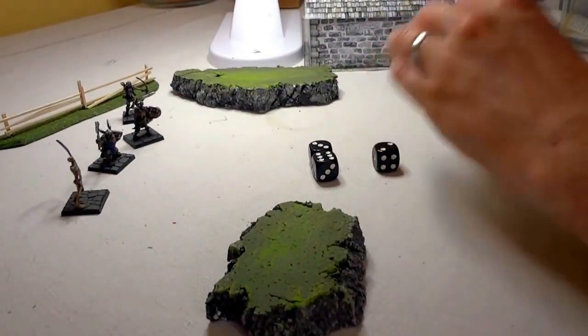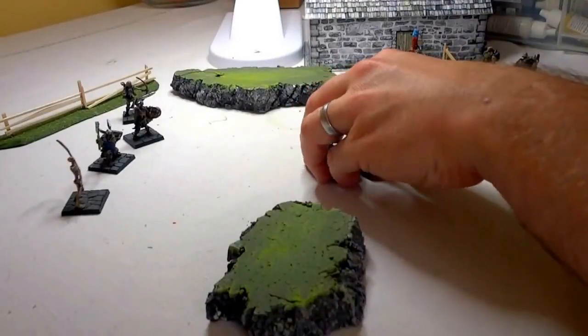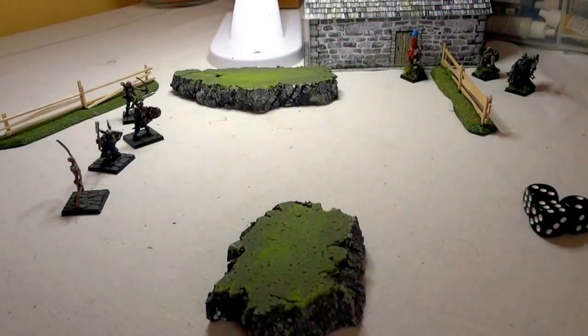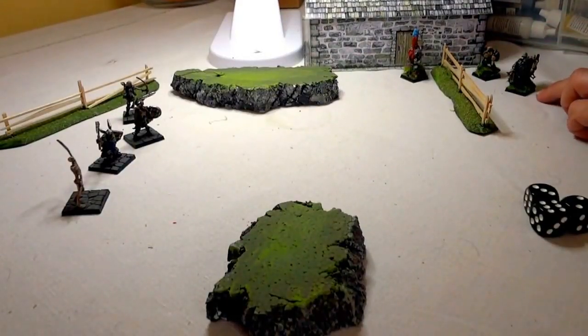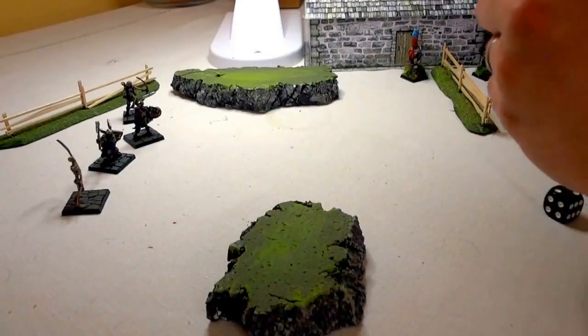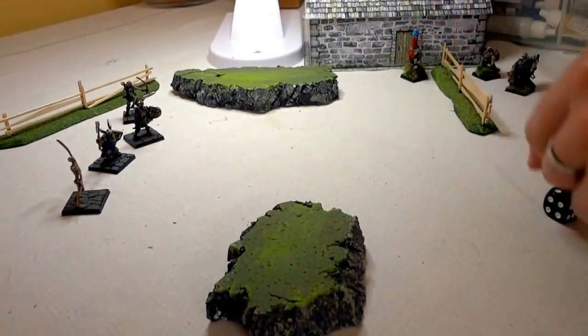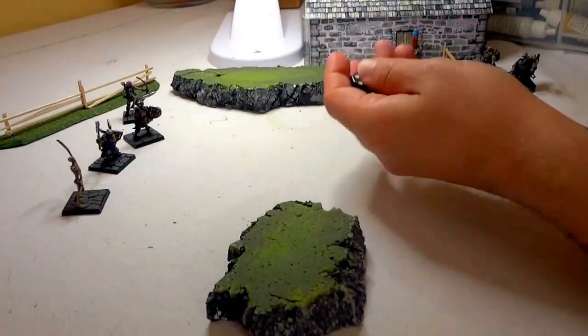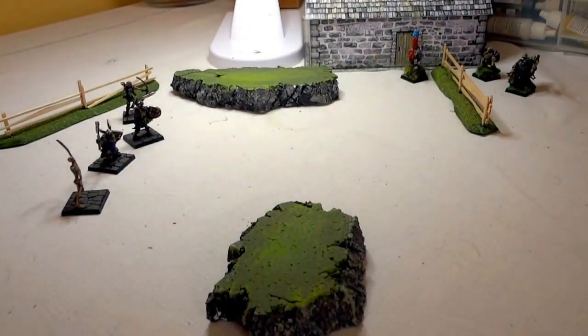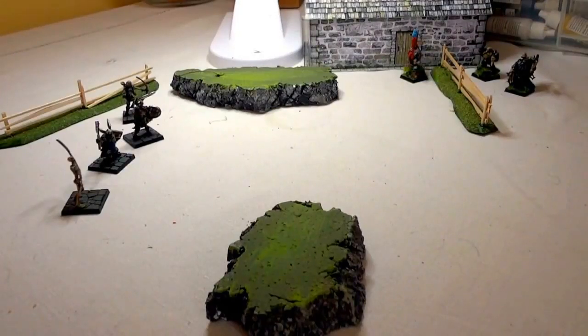Right now I'll start with the dwarves and have this ranger, who's my hero, perform two actions. I don't need to declare what those actions will be ahead of time — I just need to say I'm going to perform two, and I'll check his quality. The quality of the heroic ranger is three.